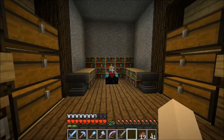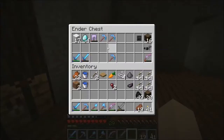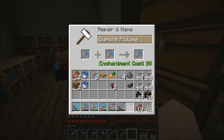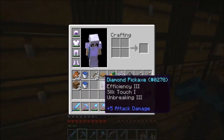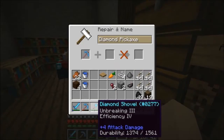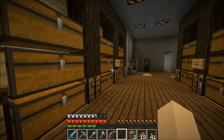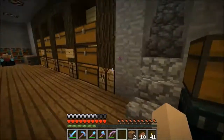Alright, and we are back at the skeleton spawner. We got this and this - let's get this anvil. Put it in there. 29. Now how much is it gonna be to do that? 27. So I will AFK here so we can get our amazing silk touch pick. Alright, so we got 27 levels. Let's do this. And we got it guys - Efficiency 4, Silk Touch 1, Unbreaking 3. Yes. That's pretty awesome. So I'm gonna kill the rest of these skeletons.